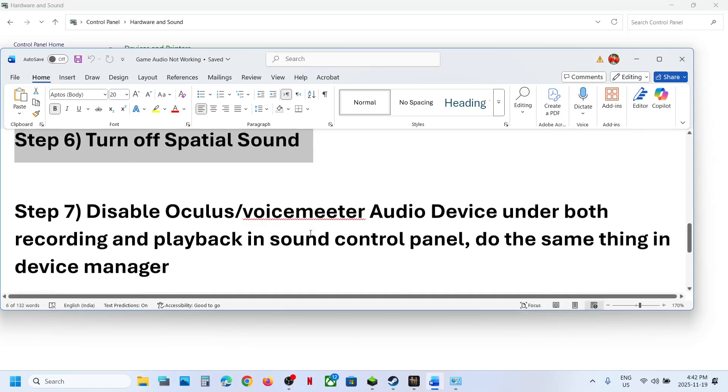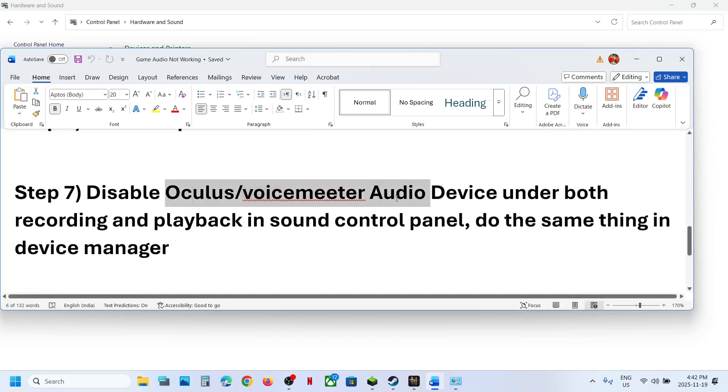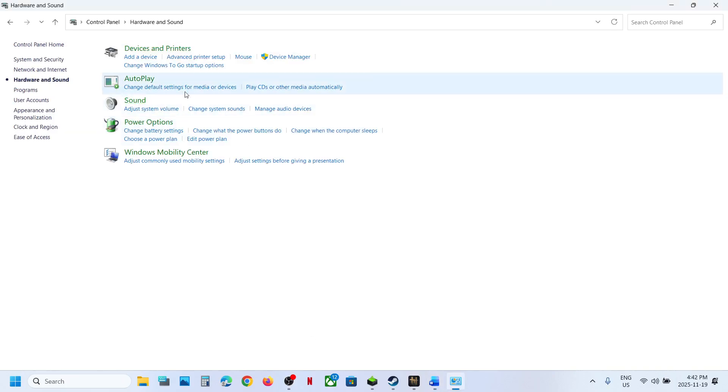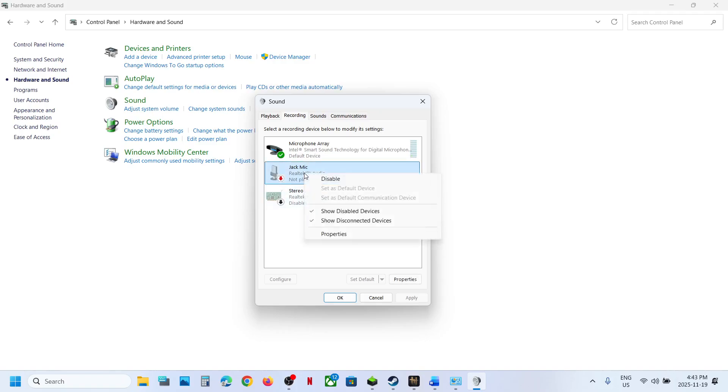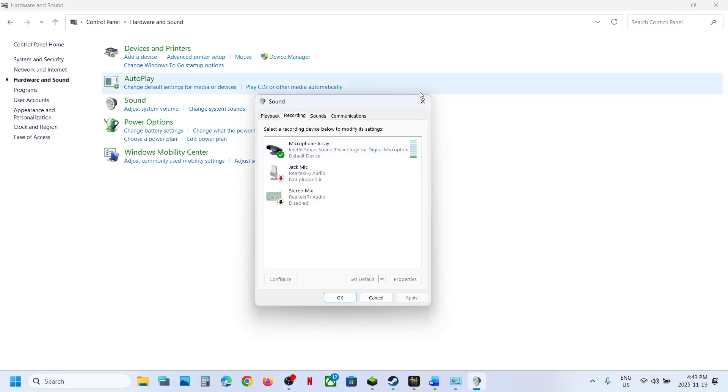The next step is to disable Oculus, VoiceMeeter, or any other audio device under the Recording and Playback sections in the Sound Control Panel. Click on Sound again. Keep the speaker you want to use enabled — the rest you can disable. If you have Oculus, VoiceMeeter, or any other audio device, disable it and relaunch the game. Do the same in Recording — make sure your microphone is enabled. If you have Oculus, VoiceMeeter, or any other microphone, disable it and relaunch the game. Once you're done playing, you can enable them again.